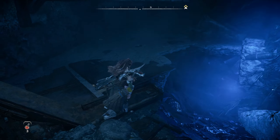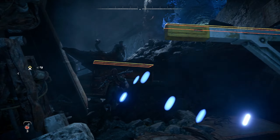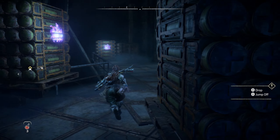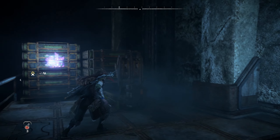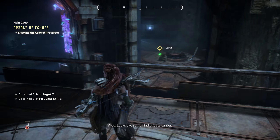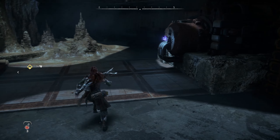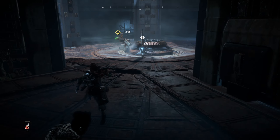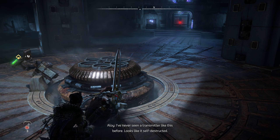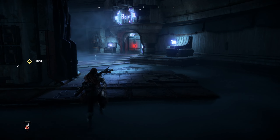It seems kind of odd that this place would be set up like this and there be nothing of interest. We're going back up. Let's go on this side too - we have a few things here. Just basic stuff - valuables. Now we're going in - looks like some kind of data center. You might be able to access the facility systems from that console. One day we will probably go through and look at all of these different messages we've come across. We have a transmitter - I've never seen a transmitter like this before. Looks like it's self-destructed.